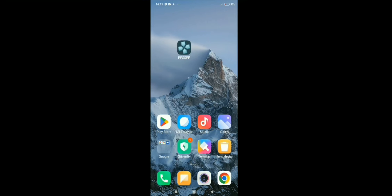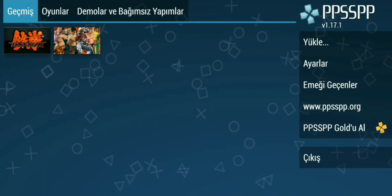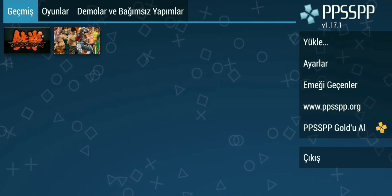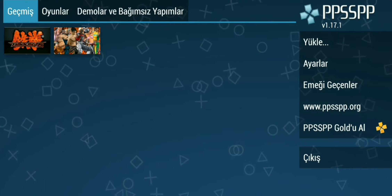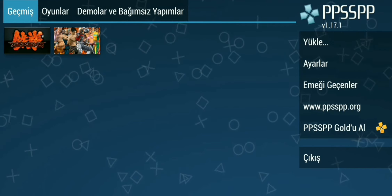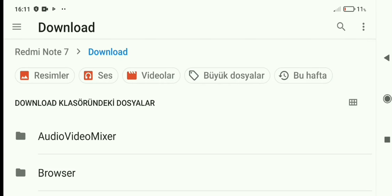Peki oyunu nasıl çalıştıracağız? PSP uygulamasına basıyoruz, böyle bir menü geldi. Sol tarafta oyunlar yüklü, sağ tarafta 'yükle' var. Buraya farklı oyunları yükleyebilirsiniz. Yani cep telefonunuzun kapasitesine göre istediğiniz kadar oyun yükleyebilirsiniz. Yükle'ye basıyoruz, dosya klasörü geldi. Benim telefonumda menü bu şekilde, sizde farklı olabilir.